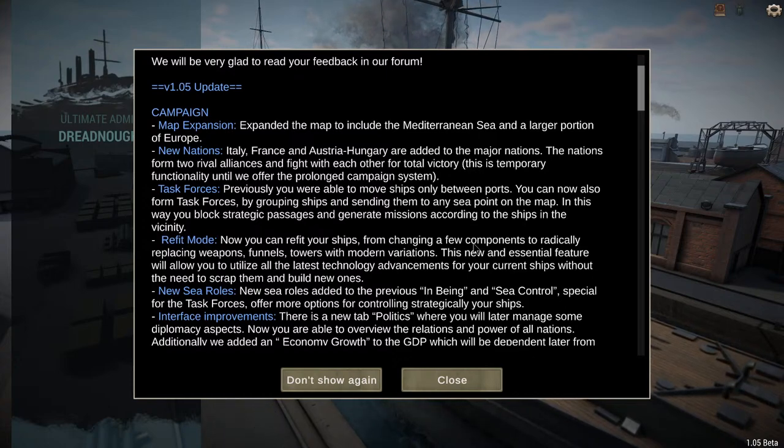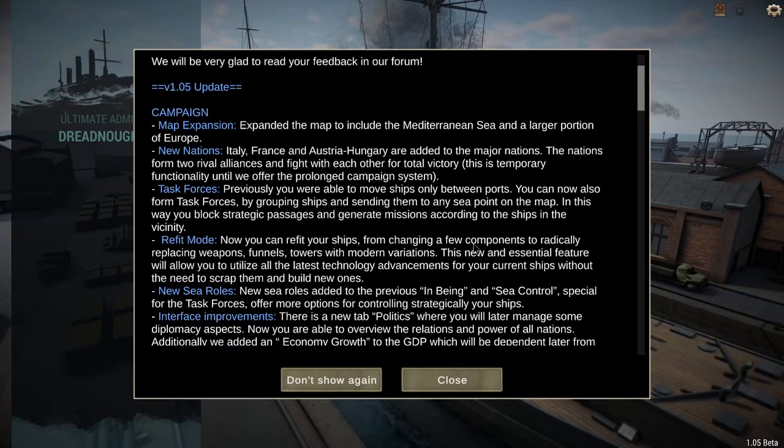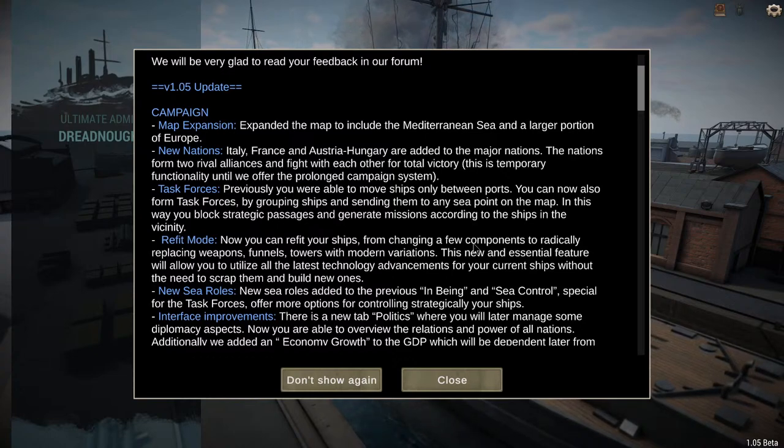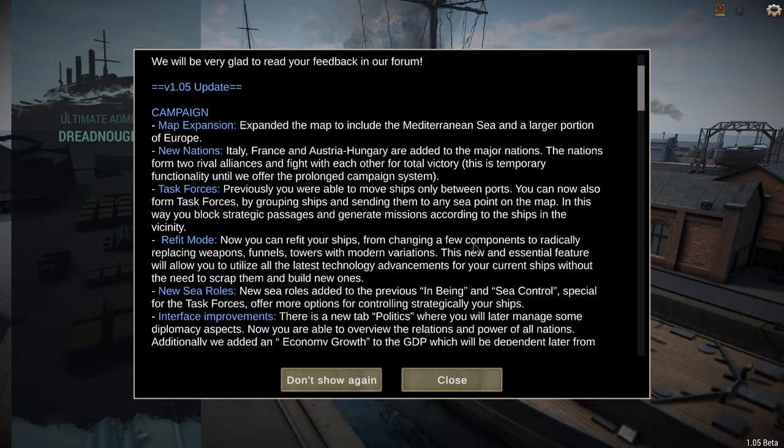Refit mode: now you can refit your ships, from changing a few components to radically replacing weapons, funnels, and towers with modern variations. This new feature will allow you to utilize the latest technology advancements for your current ships without the need to scrap them and build new ones. That's actually huge.